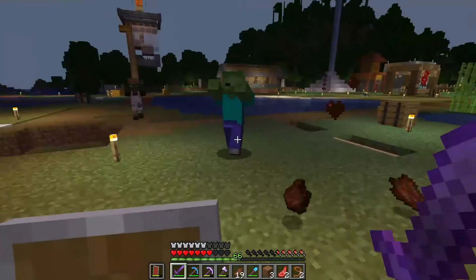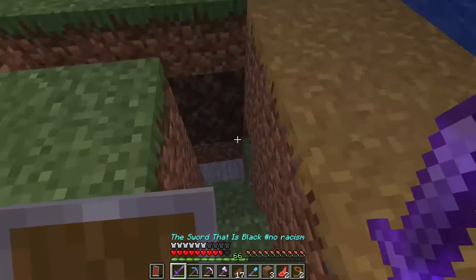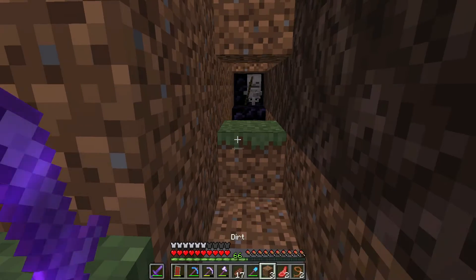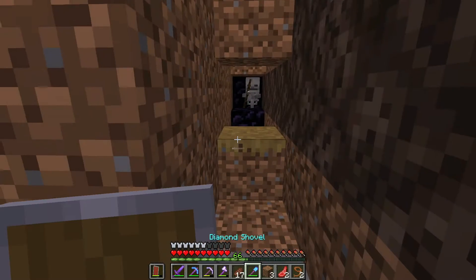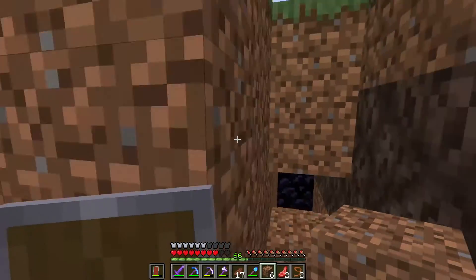Now just kill the zombies — shouldn't be a problem. To use the farm after you've got all the mobs inside, you just need to go down and stand. Going down. Break the dirt and you've got a CD! You can do that as much as you want.